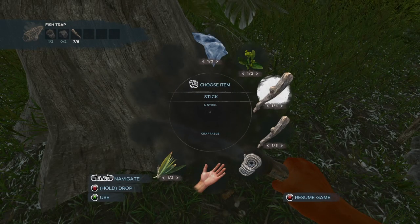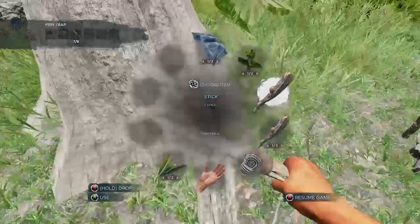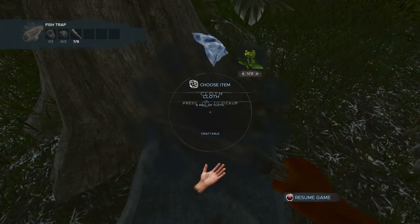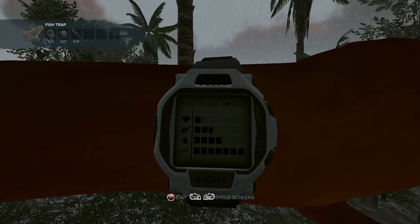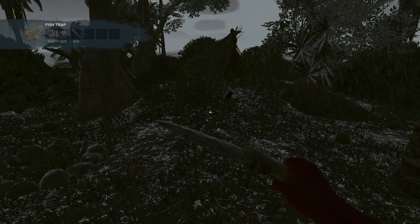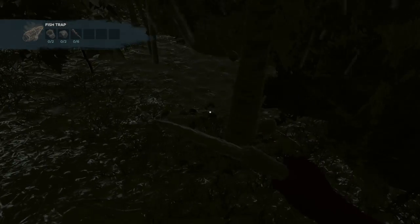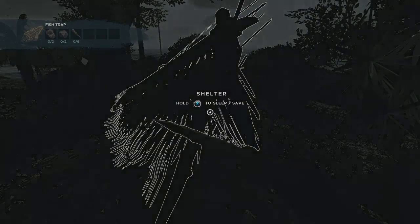I want to drop all these sticks, the lashing, the fibrous leaves, the cloth. Here's what we're doing: we're going to bed. We're taking nothing but the knife. We'll get up in the morning, drink the water that's available, quickly get a crab, start a fire, and then see if we can head to one of the other islands to try to get some better supplies.